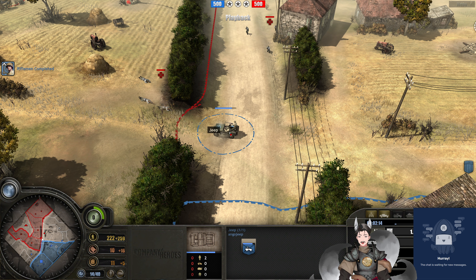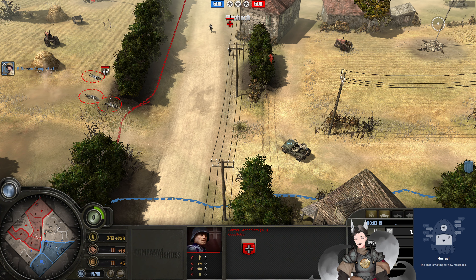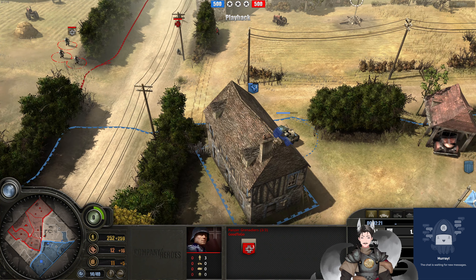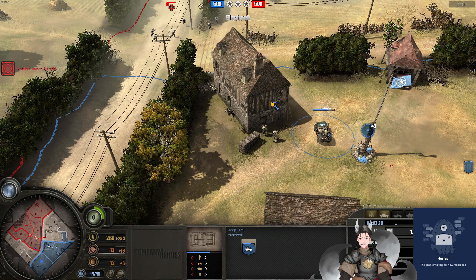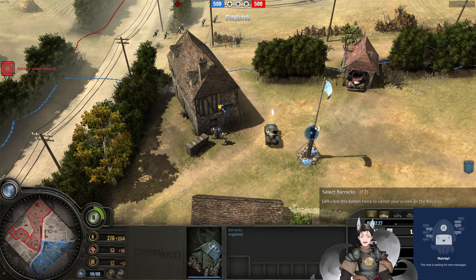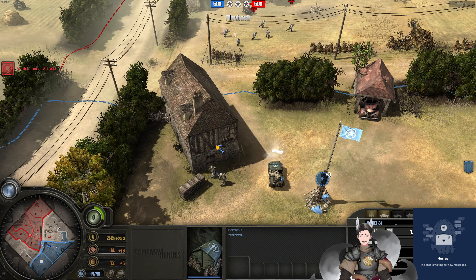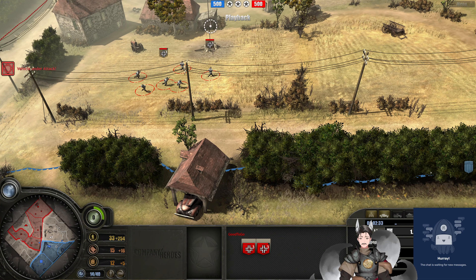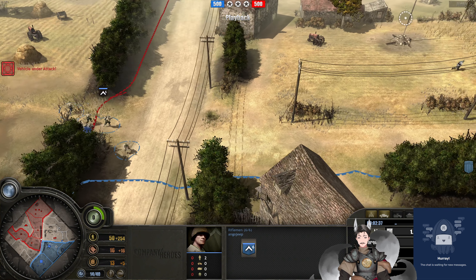Panzer Grenadiers are now engaging this Jeep at close range. The Panzer Grenadeer has seen a bit of damage, but not a whole lot. The Jeep does need a bit of repairs. We do have one riflemen squad on the field; a second riflemen squad is likely coming out relatively soon. Most of the time U.S. players go between three and four riflemen — four seems to be pretty much the standard.